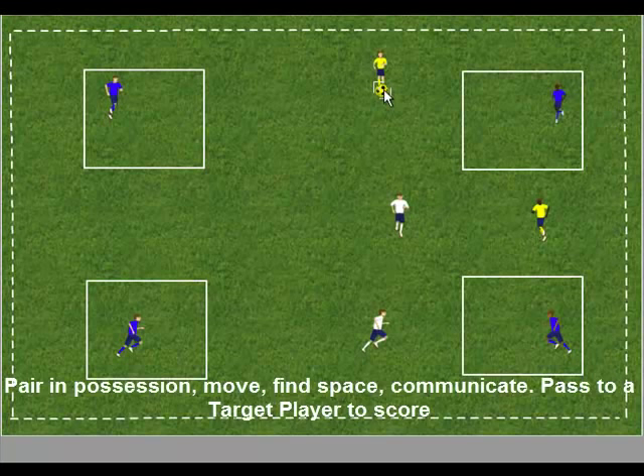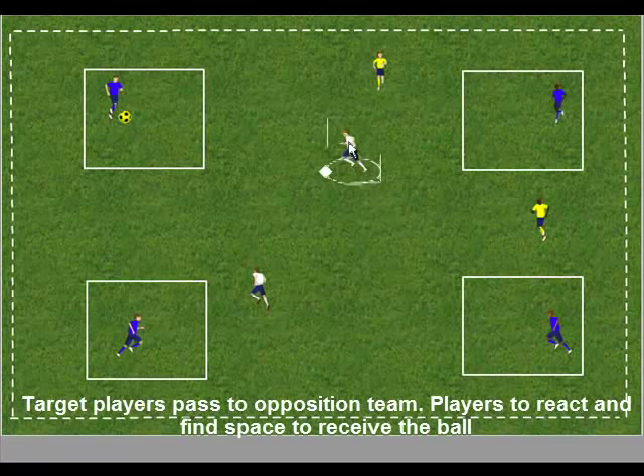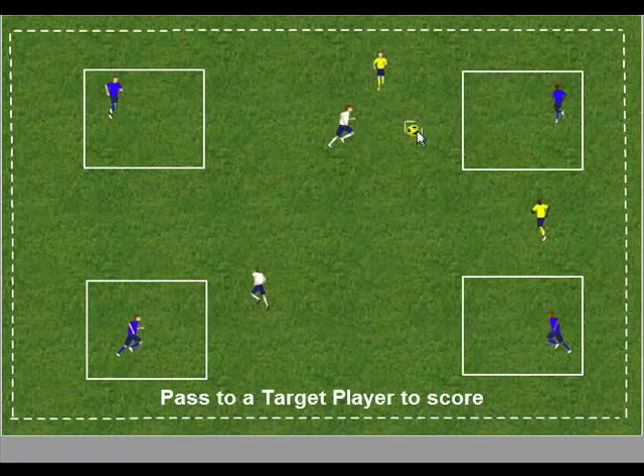As soon as the free target player receives the ball, the opposition team are now in possession and react to find space to receive a pass. To score a goal, they must pass into a free target player.